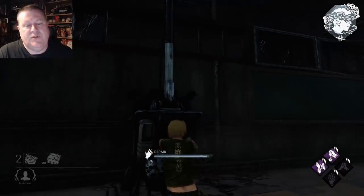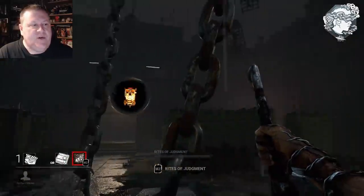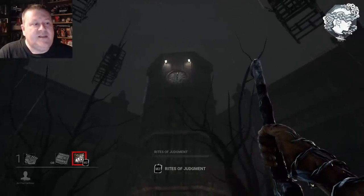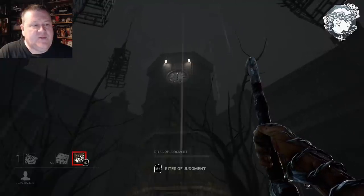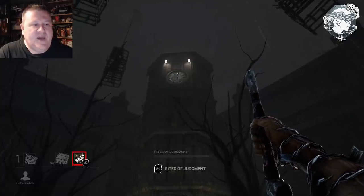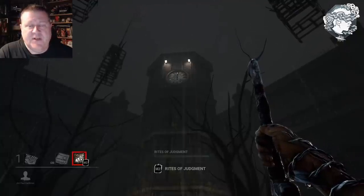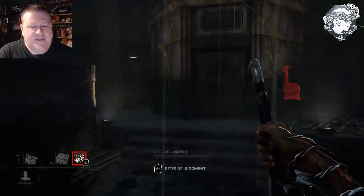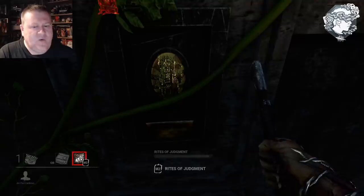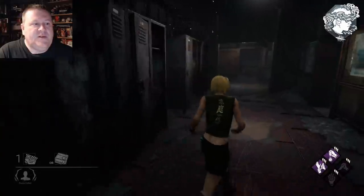I'm about to pop the generator here in the chem lab, and then we're going to go to Pyramid Head's point of view so you can see what the clock tower does. After you pop that gen, you can look up at the clock tower out in the courtyard and see that the time changes on the clock — it strikes 12. Also, the first medallion appears on the outside of the structure. The gold medallion from the chemistry lab appears on the left-hand side of the tower.